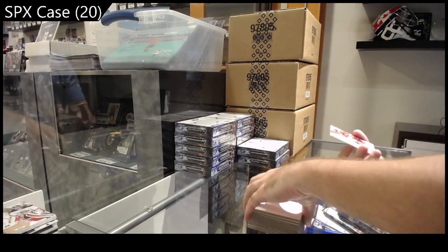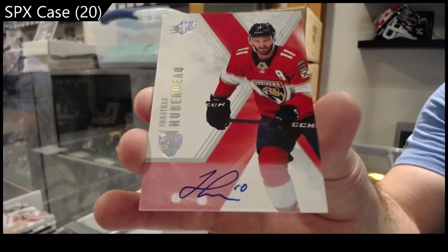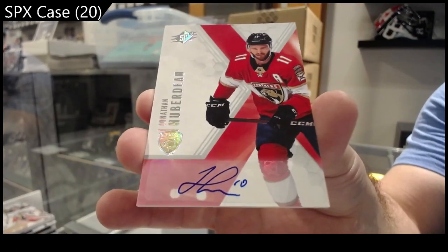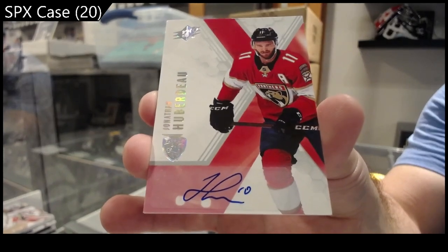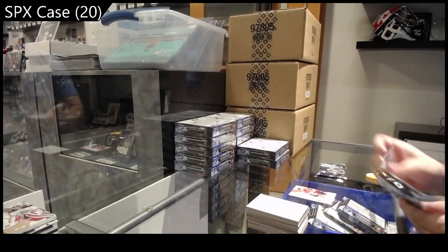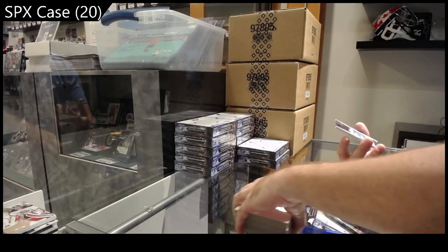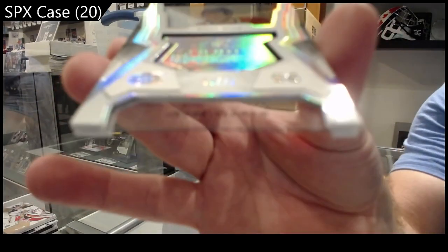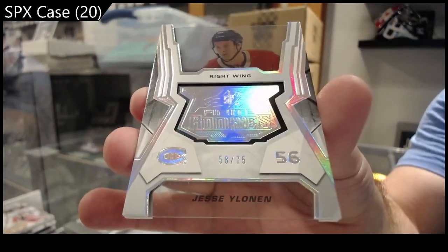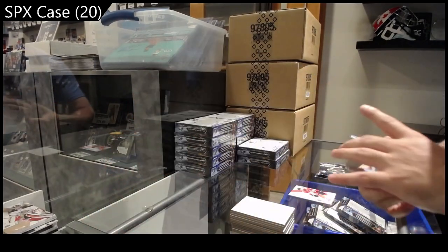Base autograph of Jonathan Huberdeau for Florida. Huberdeau. We've got a Finite Rookies to 75 for the Canadiens of Ylonen. Finite Rookies Ylonen to 75.